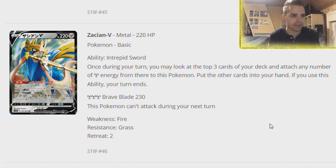Zacian V is probably the best card of the set because it has energy acceleration. Once during your turn, you may look at the top three cards of your deck and attach any number of Metal energy you find to this Pokemon, and put the other cards in your hand. So basically if you don't get any energies, you can draw three cards - insane. If you use this ability, your turn ends, so on the first turn of the game where you cannot attack either way, this is going to be fantastic.